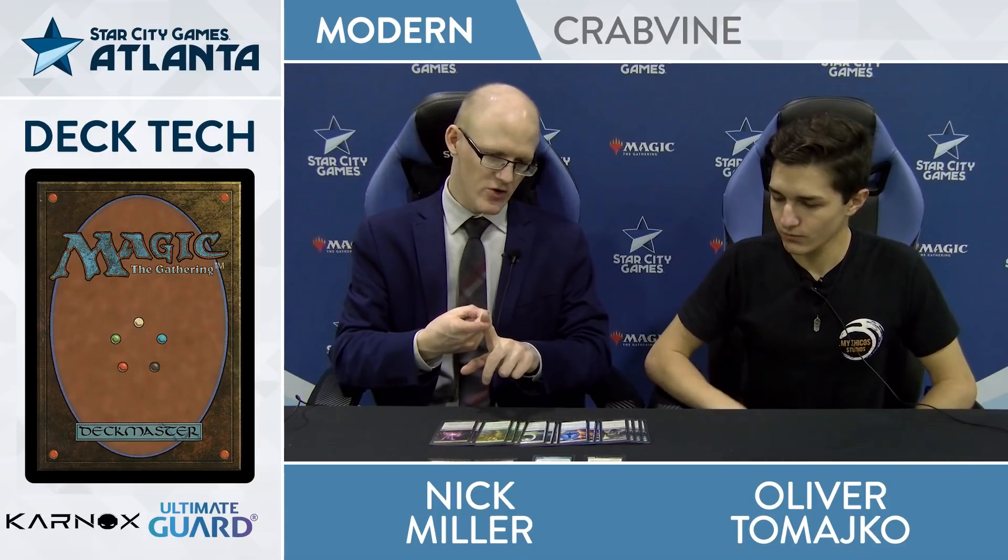Other additions to the Hedron Crab and Stitcher Supplier: limited all-star Merthoak Secret Keeper here — just another, effectively, a Tome Scour with a body attached, for whatever that's worth. And then here we go — Memory Sluice.